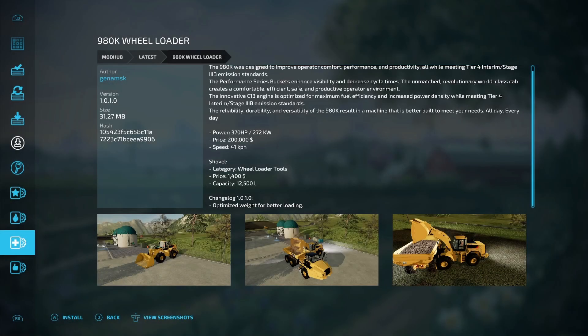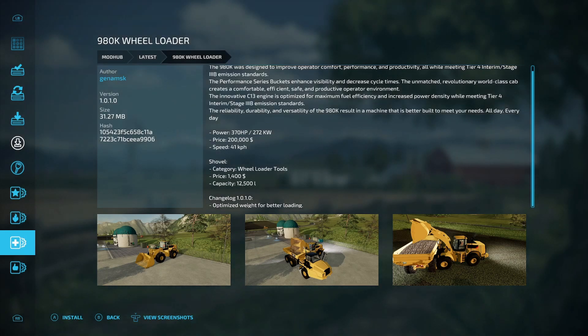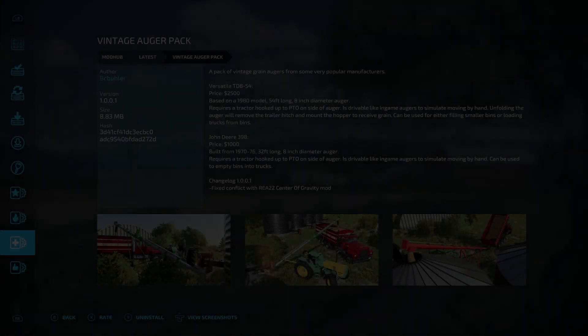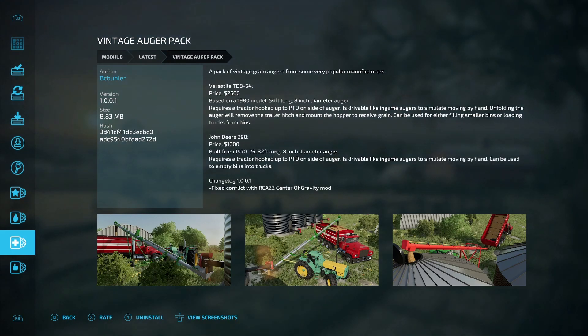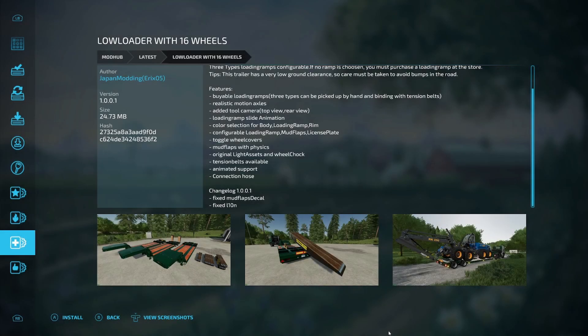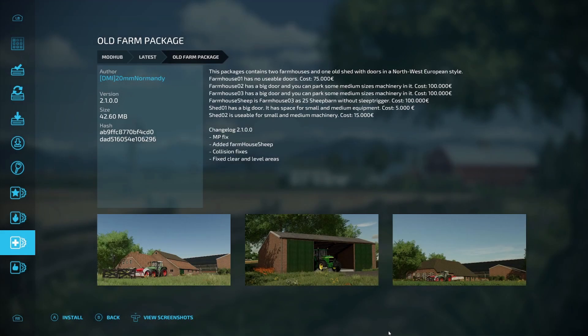Also changed the green color of the map to a darker one, changed traffic, changed the cultivation calendar of the season, changed the distance drawing trees to basic from the game, and changed textures on the building. The map area will be enlarged in newer versions — this is probably going to require a new save. Next, the 980K Wheel Loader update: optimized wait for better loading. The Vintage Auger Pack update: fixed conflict with REA 22 center of gravity mod. The Low Loader with 16 Wheels update: fixed mud flap decal and fixed L10N.